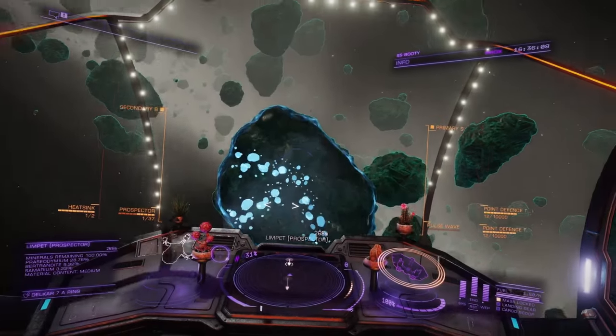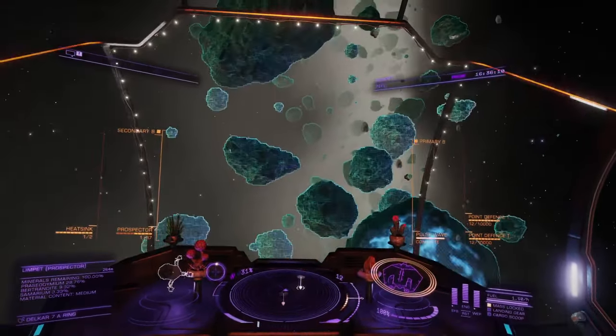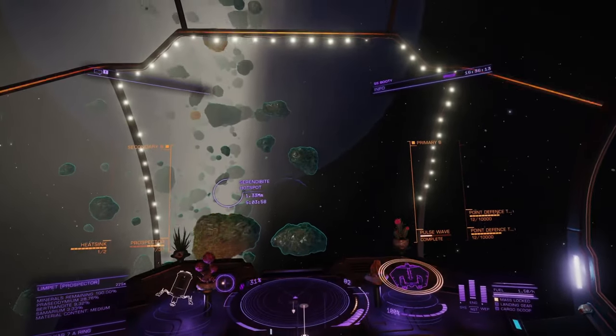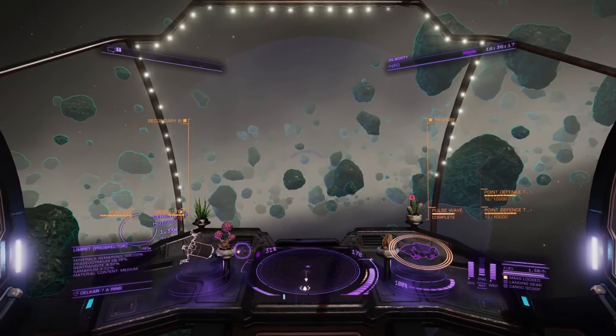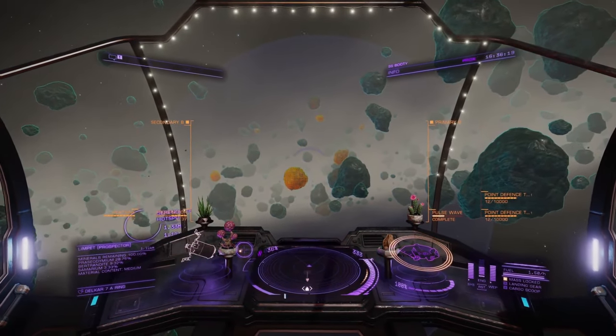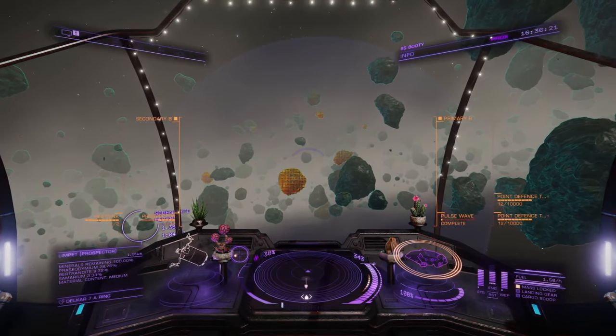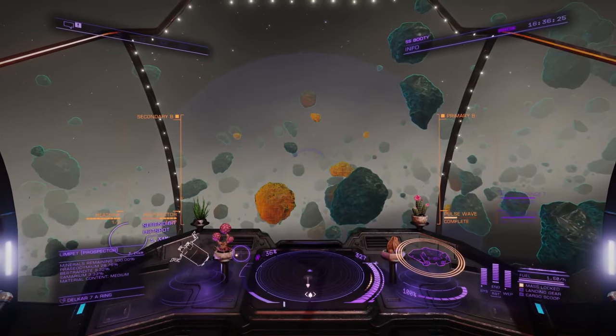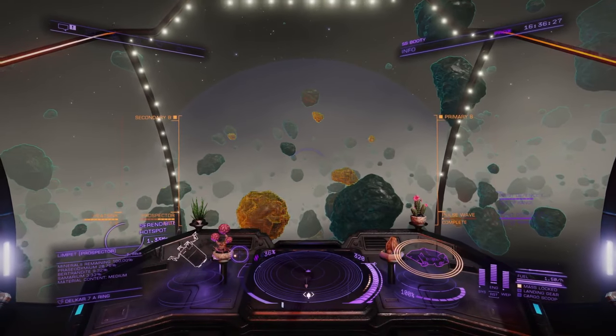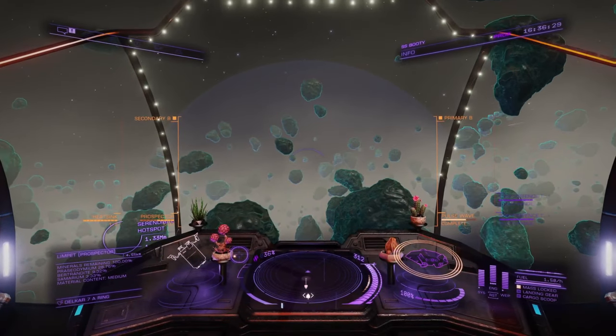You'll want to fly in a direction and constantly pulse your pulse wave analyzer. For this I like to have my PWA and my prospector limpet controller on the same fire group so I can quickly analyze a rock when I see it. Make sure to look out to your left and right as well, as there can be core rocks off to one side that you might miss otherwise. A nice way to do this is to fly in third person camera mode and continue pulsing your PWA to locate potential cores.